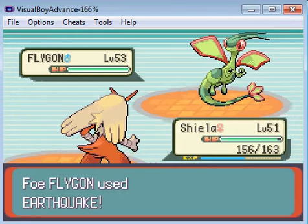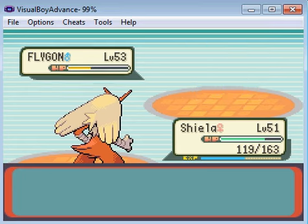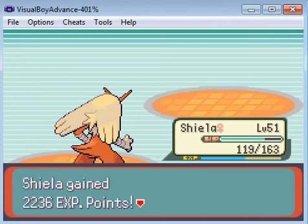Double Kick — just to see how much damage it does. Nearly half each, and a critical hit to boot.